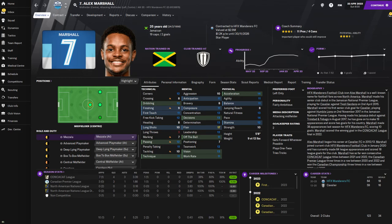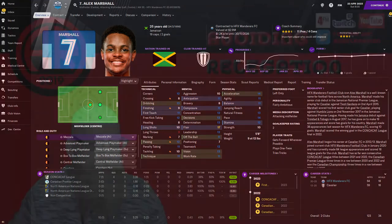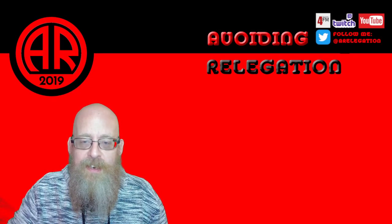Once you've played Marshall as a mezzala for a while he improves quite dramatically. Here he is in the second save at age 25 - he's now a natural mezzala. His performance stats are stunning: 10 games, 7 goals, 4 assists. He absolutely loves being a mezzala.